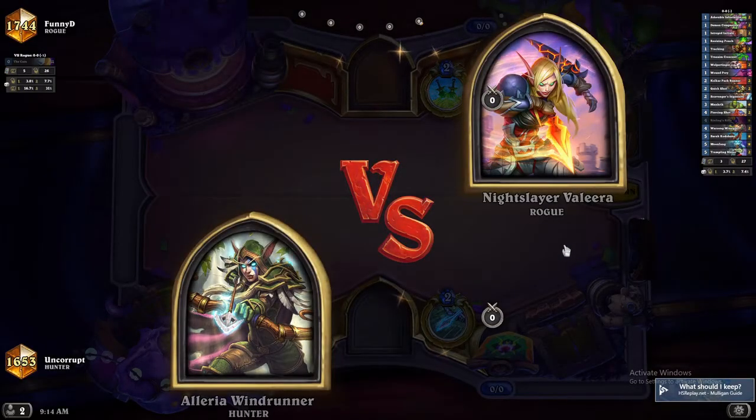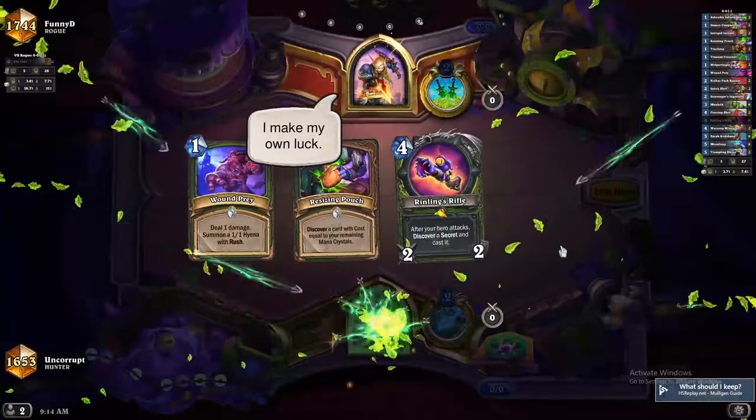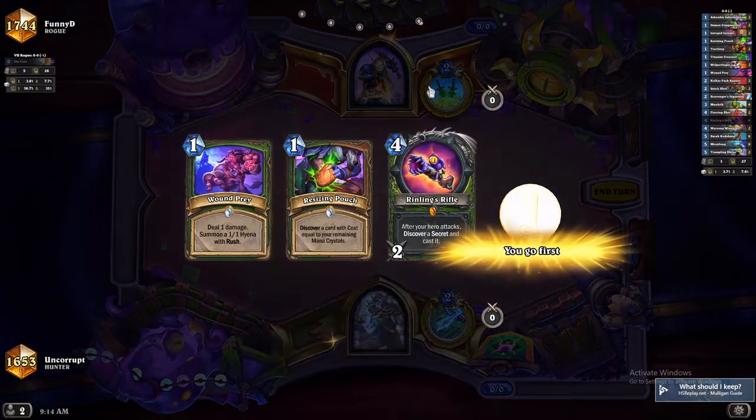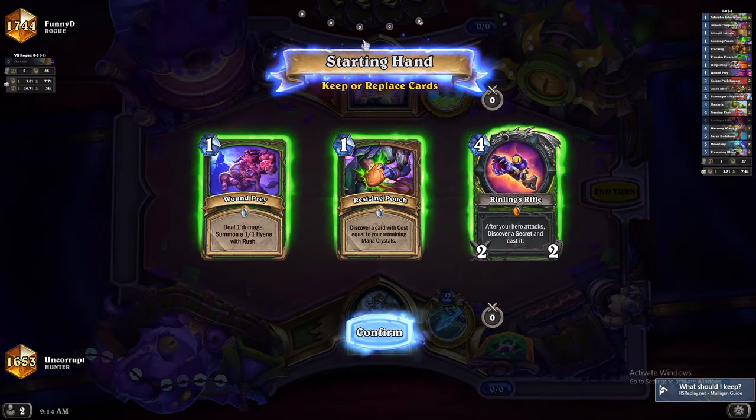Right off the bat we get a Rogue. Just based on the matchup, I feel like Tundra Rhino is going to be better than Moonfang here, because Rogue is going to have ways to deal repeated damage to Moonfang to remove it. Rogue also has a lot of smaller health minions, so the Tundra Rhino is going to be better, and Moonfang probably isn't going to see a lot of use unless we just have it in hand and don't have anything else to do.